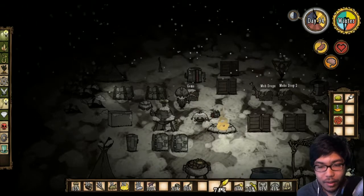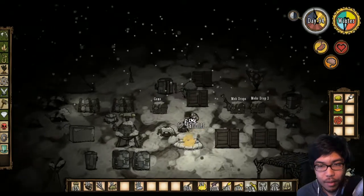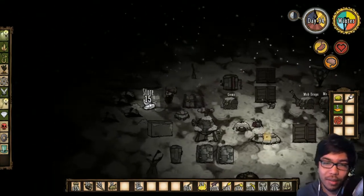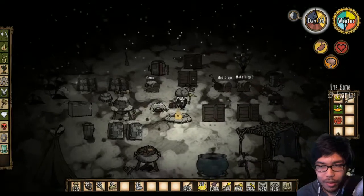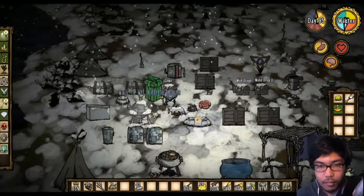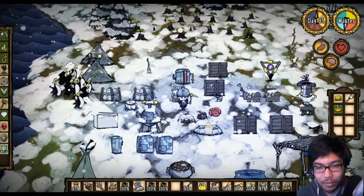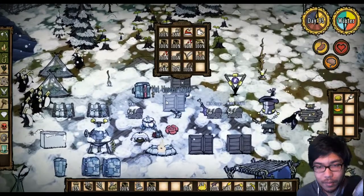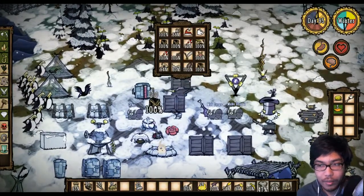We're gonna start using more gold for our tools, solely because we have easy access to it thanks to the monster meat we're obtaining left and right. An uncommon gift - that's actually really nice, I would rather prefer these. Those are nice. We need to make another crate exclusively for that.